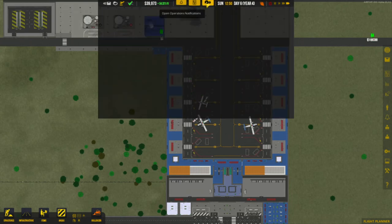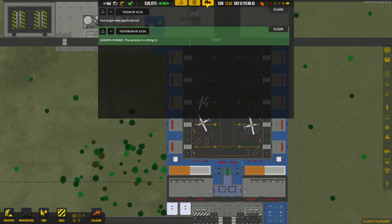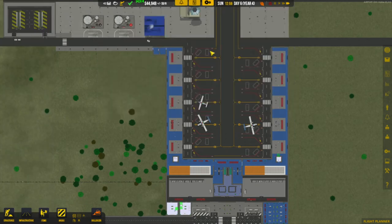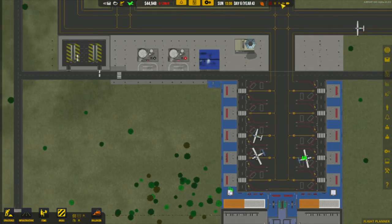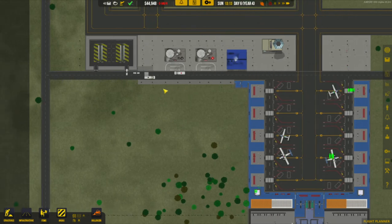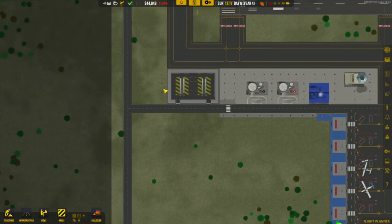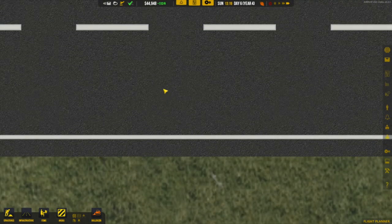We can see in here if the airlines are complaining — it would say they missed a service, for example. But I think we have enough carts and enough fuel as well. Our airport is working really, really well.